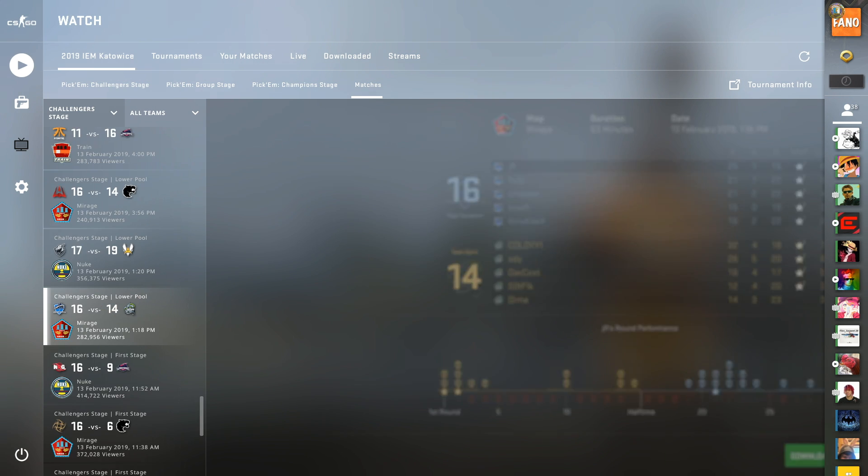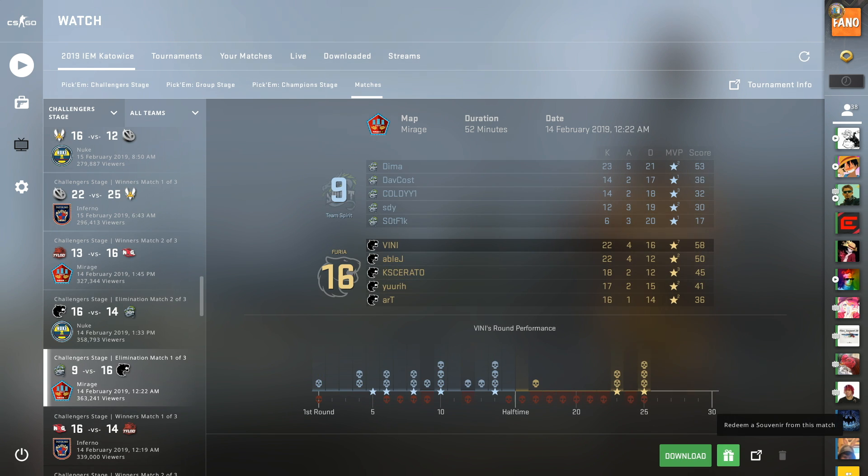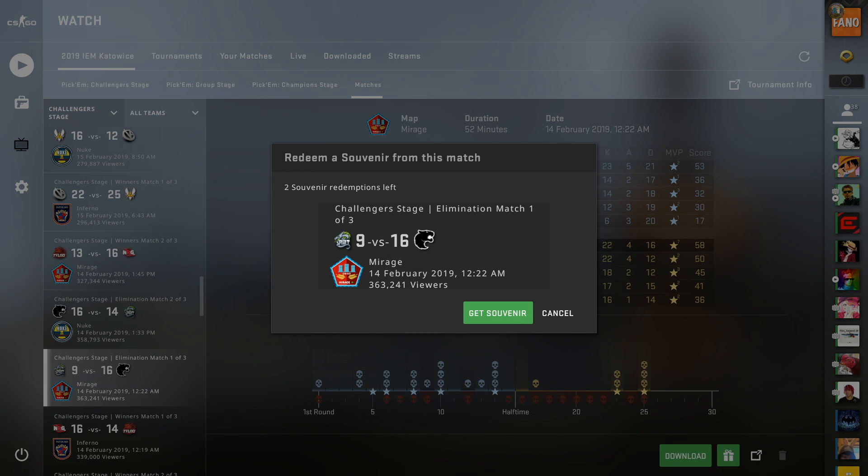It's not easy — after spending a good hour on this I finally made up my mind. The Vega Squadron vs Team Spirit game is very tempting and I'd really consider that. But then there's also the Team Spirit vs Furia game on Mirage, which is also uncommon and not too many people are going to redeem. In the end I decided to go with that game for my first choice.